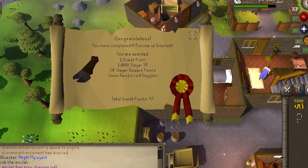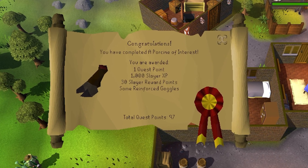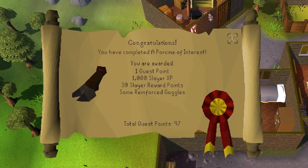You'll be awarded access to the Sourhog Cave and Sourhog Slayer tasks from Spreea or Turael, as well as 30 Slayer reward points, 1,000 Slayer experience, some reinforced goggles, and 1 quest point.